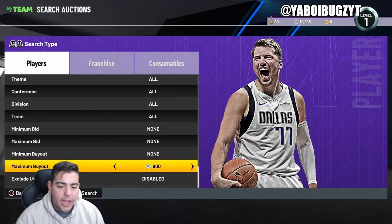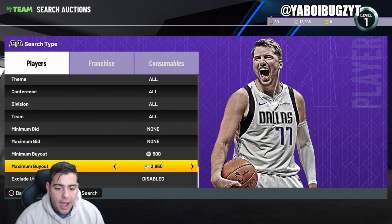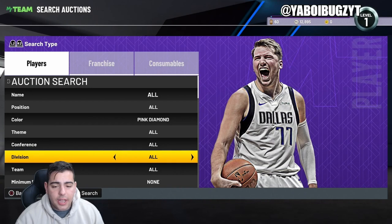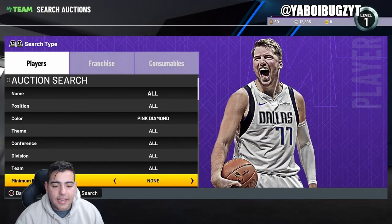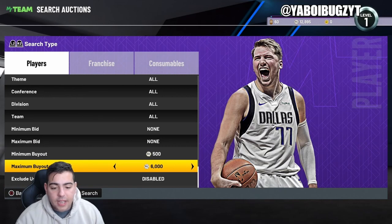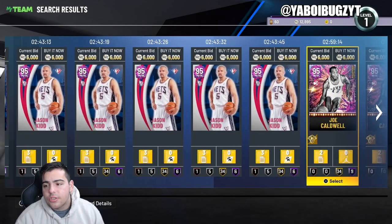It's simply the pink diamond filter. I sniped a Luka Doncic the other day for about 3k, selling for 13k — did it in a minute. That is a 9k to 10k return clean off the bat. Pink diamonds will continuously go up until new content comes out.